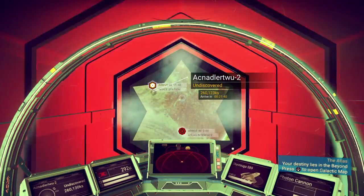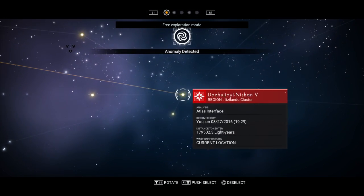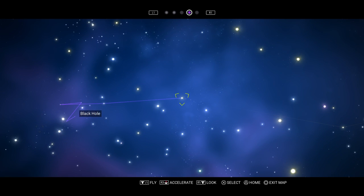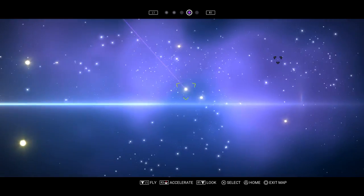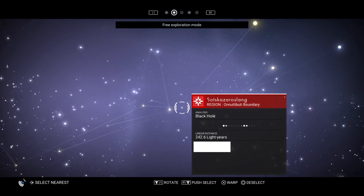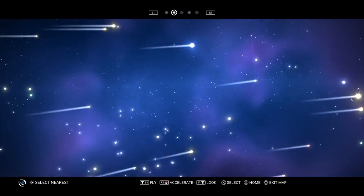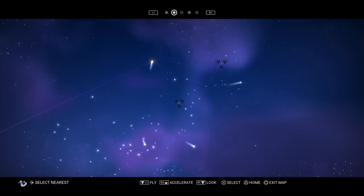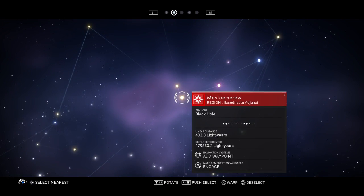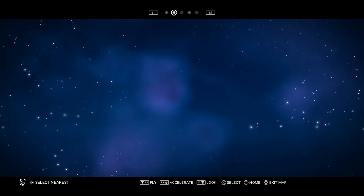So now whenever you get to the galactic map, as soon as I get out here, it will show anomalies — it will show black holes. Every one of the stars that has that black thing on it is a black hole. So you can free roam as much as you really want to, but black holes will always show up now.